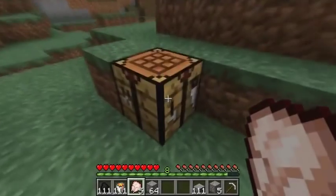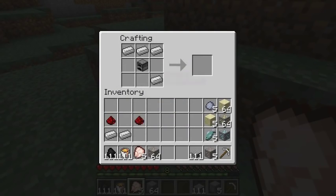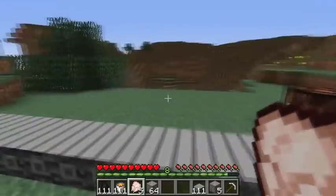Now let me show you guys how to make the conveyor belt really quickly. You basically need 6 iron ingots, 2 redstone, and 1 furnace. Put the furnace in the middle, make a sandwich out of the iron, and put the redstone in the middle — it's basically the topping. And there you go, you have the conveyor oven.